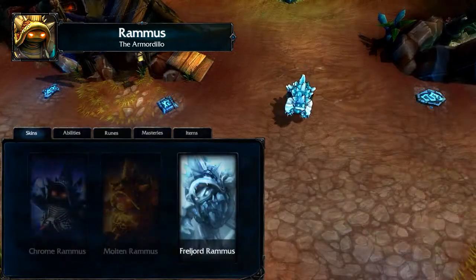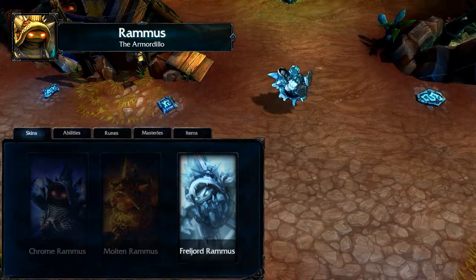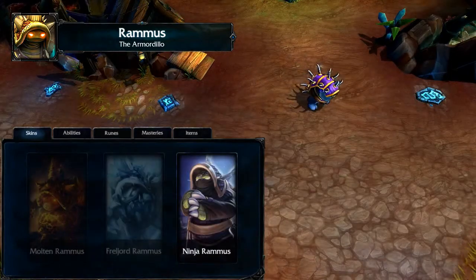Rammus's passive is Spiked Shell. A percentage of Rammus's armor is converted into bonus attack damage.